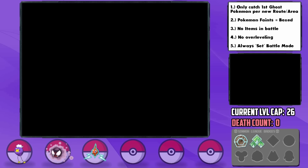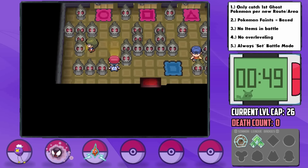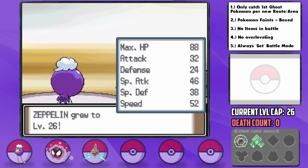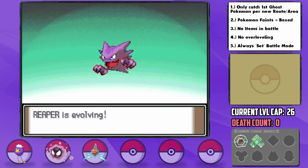It's time for what I fear the most — and yes, it's because they're ghosts — the Hearthome Gym. The trainers in the Gym end up being pretty manageable since we can outspeed most of them with super effective moves, but that's not going to be the case with the Gym Leader, Fantina. Thankfully, along the way, Reaper evolves into a Haunter right before the level cap and learns Shadow Punch, which should definitely be helpful. I was initially going to wait until it learned Shadow Ball at level 29, but nah.